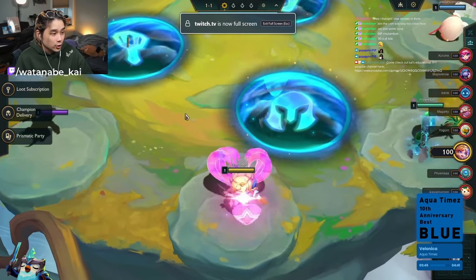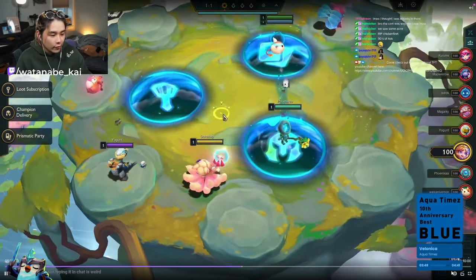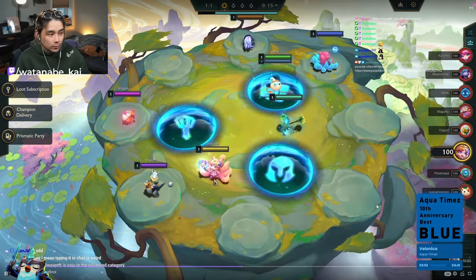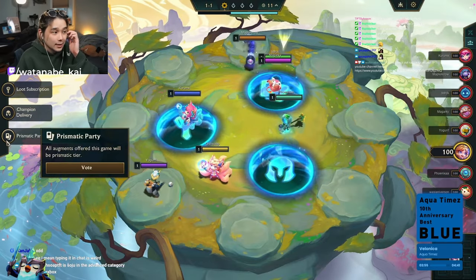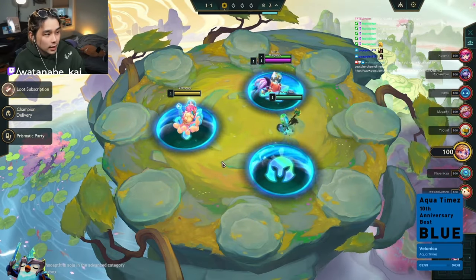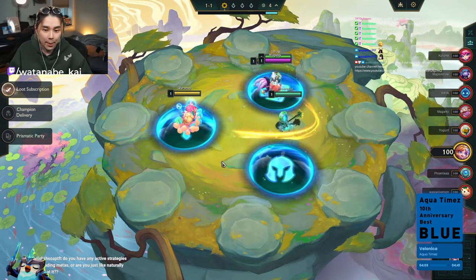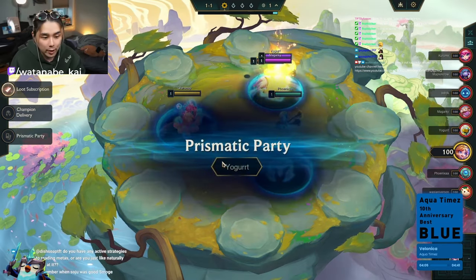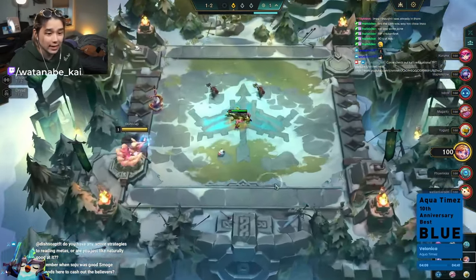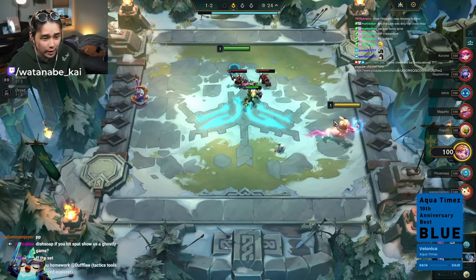This was taken from Dish Soap's stream. As soon as I saw it I knew I needed to share it. We're going to watch it at 2x speed with the VOD muted so it's not distracting. The augments are Loose Description, Champion Delivery, and Prismatic Party — we are inside Prismatic Party, aka triple prismatics, high variance.